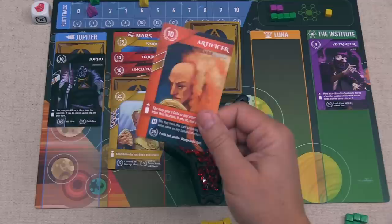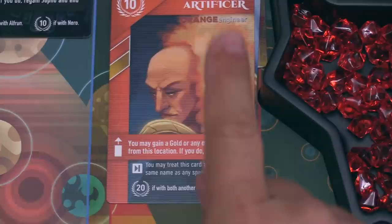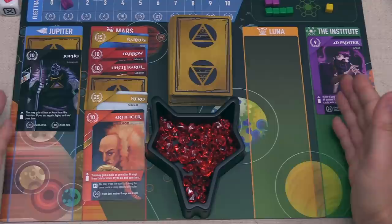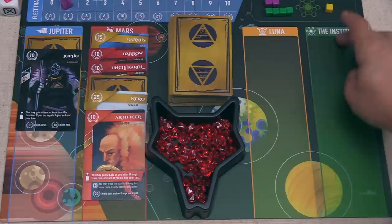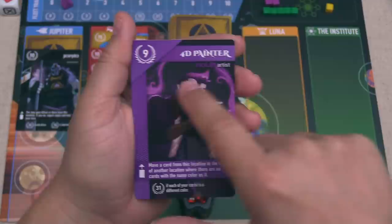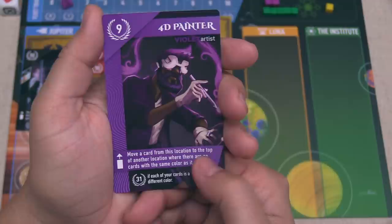They would like to instead take another card so they also get the benefit of the location. After considering their options, they go to the Institute, placing one of their influence tokens down — they now have five influence there. The card they just picked up is a 4D Painter, worth nine points plus an additional 31 points if each card in your hand at the end of the game is a different color. It also has a deploy effect that lets you move a card from this location to the top of another location where there are no cards with the same color. Green is done, so now we can go.